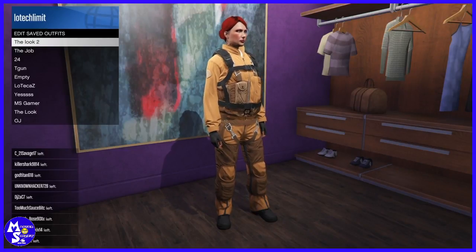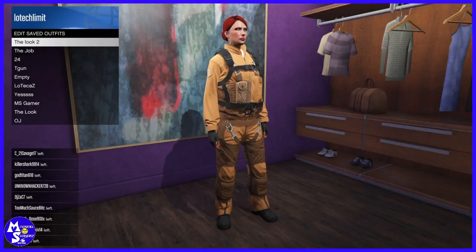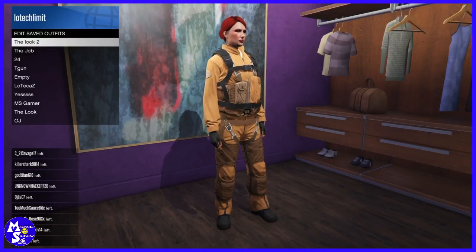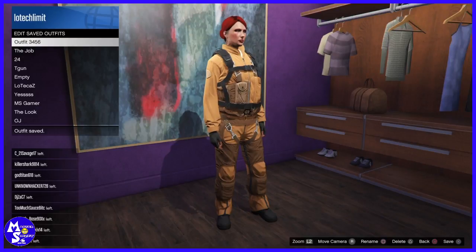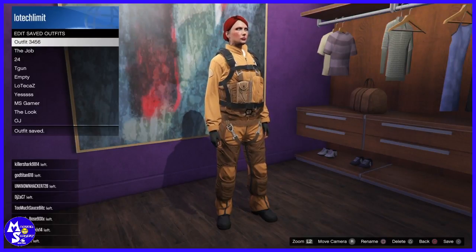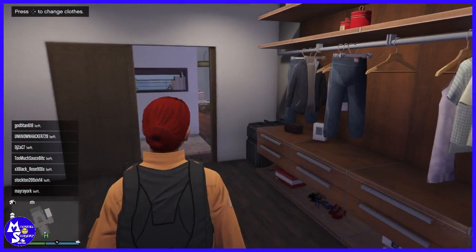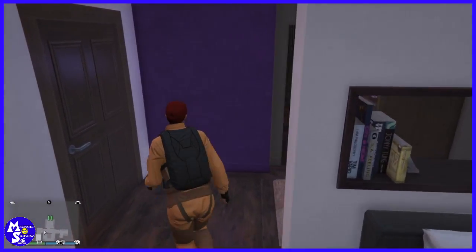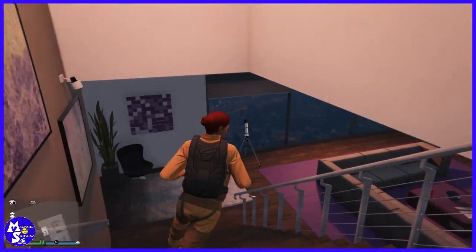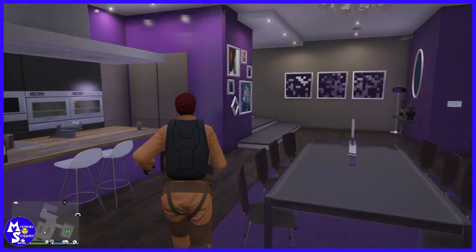Your headgear will appear to have disappeared after saving, but you can set your last location to outside or something and find a new session - your headgear will be there. Or if you spawn inside your garage after saving and do a job, just walk out of the garage and your headgear will stay on. It only disappears when you go inside your penthouse, apartment, or house.